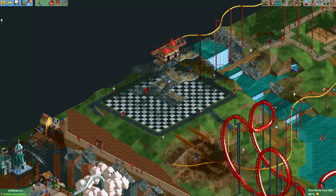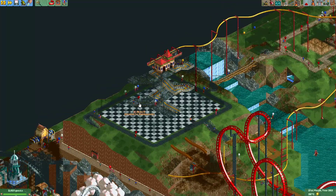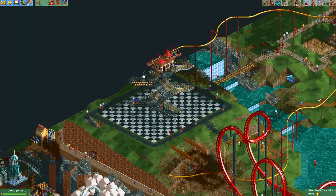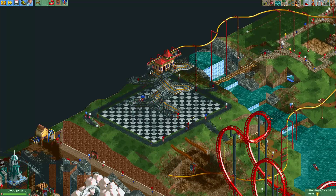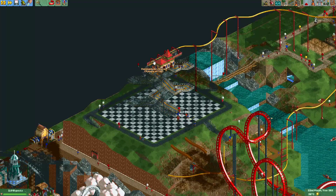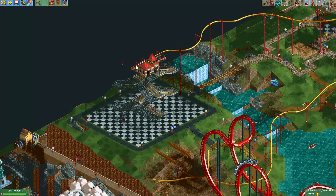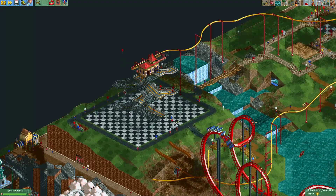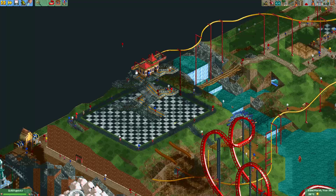It goes underground here, and you can see the cars go up and even rotate in mid-air, and then arrive back at the station. Again, the track is actually invisible, because the mini suspended coaster normally cannot go vertically upwards. But this was a nice trick we could use to get it back to the station.